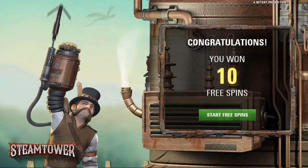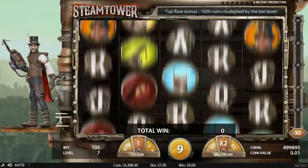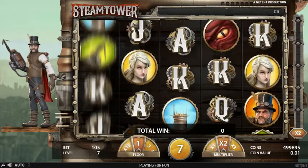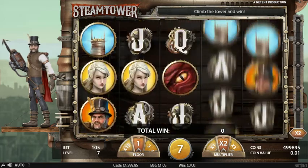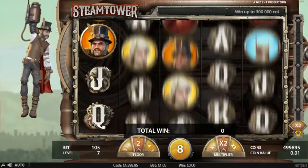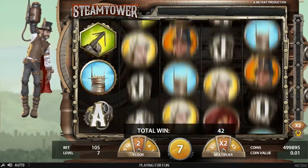But of course with slots that do give you the feature quite often and there's not a lot of volatility to them, they don't tend to pay great, and Steam Tower can fall into that category. But let's see how this goes. So you've got your floor and your multiplier there. Each time you get a hook — which hopefully we'll see — you get two extra spins and you'll start to progress. And as you move up the floors, the multiplier will increase as well.